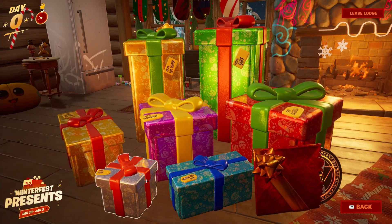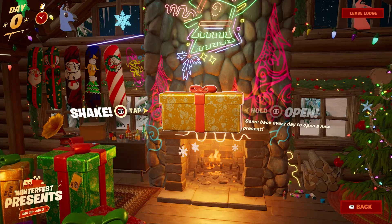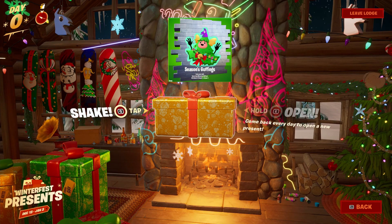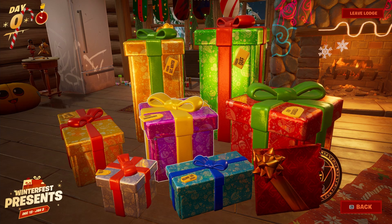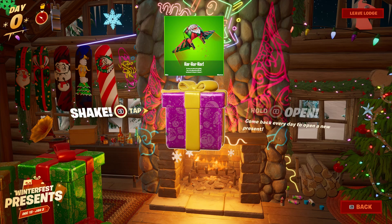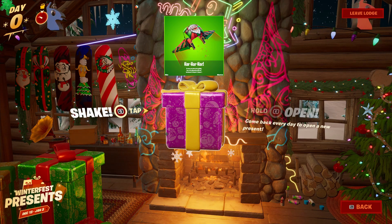The next one is going to be another wall spray — the golden gift to the left. It's called Seasons Guffings and it's basically just a giant Christmas tree with the Guff in the middle. Switching it up a little bit for the next gift — it's actually going to be a glider, inside of this purple gift. It's kind of like a meme Santa face on the top of the glider with Christmas colors.